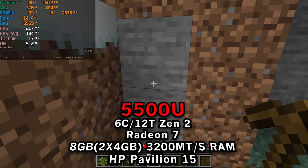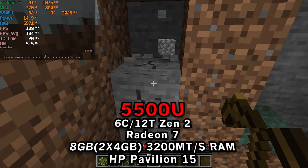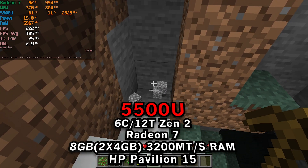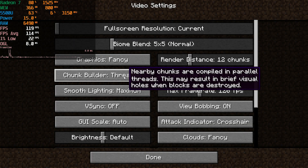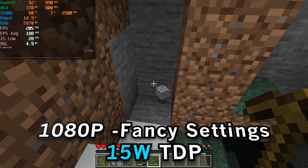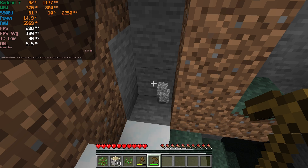Hey there guys, today we're taking a look at Minecraft running on the AMD Ryzen 5 5500U with 8 gigabytes of RAM. We're taking a look at the game right now because of the OpenGL fix that AMD supposedly did, and you can see what graphics settings I ended up going with. I pretty much went with everything that it defaulted to, except the render distance and simulation distance was changed from 12 chunks to 10 chunks.